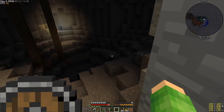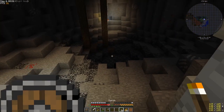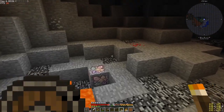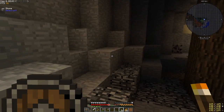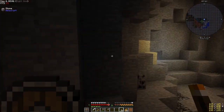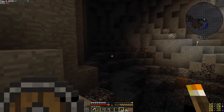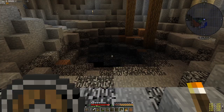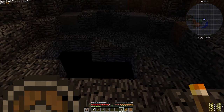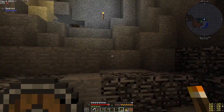Do we go down here? We're fairly well kitted out at the moment. We need to torch up the place. There's lots of stuff down there - some leather, some lava. There's more lava down there. There's no mobs down here, which is very surprising considering it's very dark. Let's just light up best we can. Is that a hole to the void? Why is there a hole to the void there?